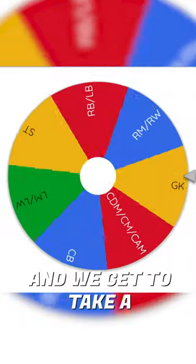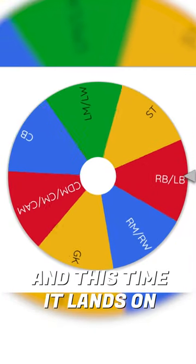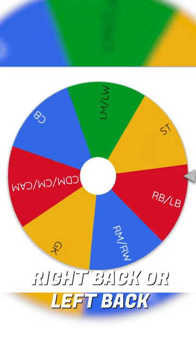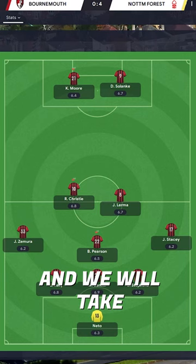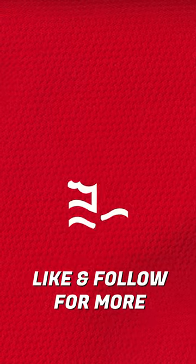Here comes the wheel and we get to take a player from Bournemouth. This time it lands on right back or left back. This was the Bournemouth team on the day and we will take Jack Stacey. Like and follow for more.